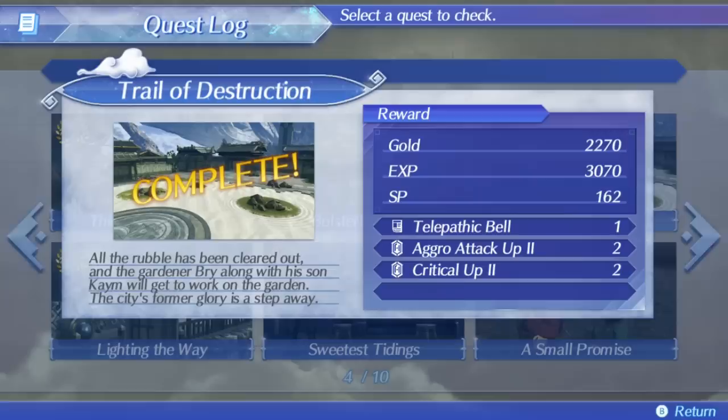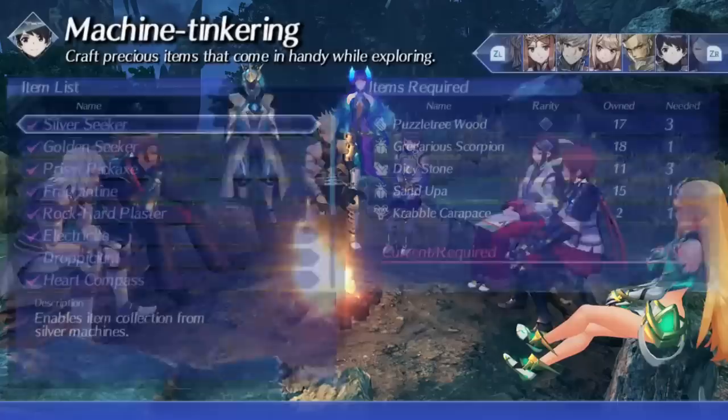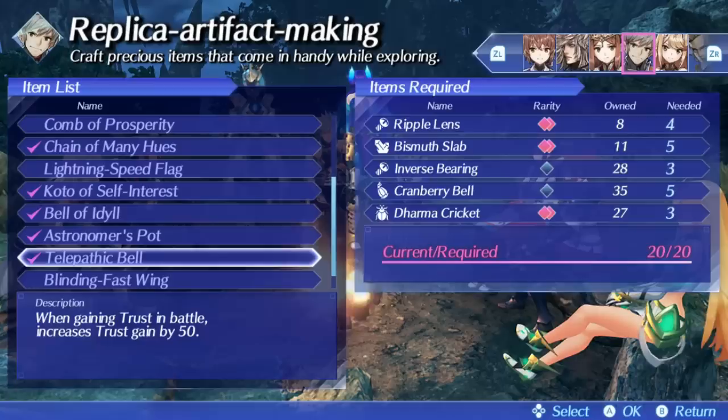The second quest you have to do is called Trail of Destruction, and it appears after you progress further in the story. Talk to Brian in the Torna Capital to get this quest. These quests give you access to 2 crafting items called the Heart Compass and Telepathic Bell. You need to craft both of these items, and since you need mechanical parts, you'll be crafting 4 items total. With Hugo, you need to get the Silver Seeker, the Golden Seeker, and then the Heart Compass. The Heart Compass increases trust gain by 50 every time you gain trust in combat through getting to max affinity, and the Telepathic Bell does the exact same thing.